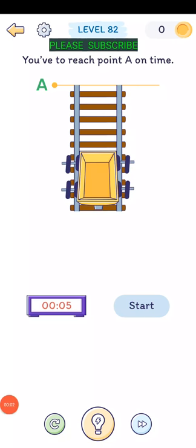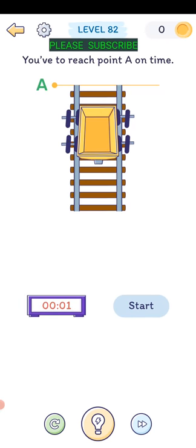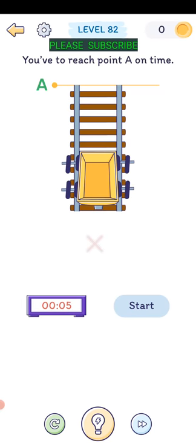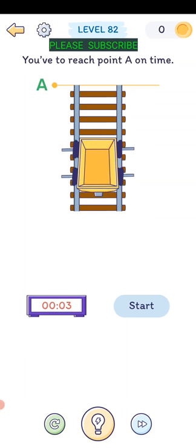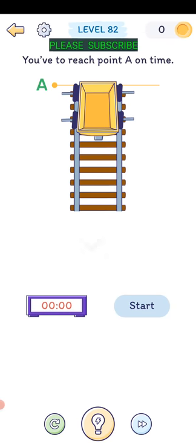Level eighty-one: you have to reach point A on time. These little tire things - drag them over so they're actually on the rail. Bigger wheels should get there a little faster. Yeah, just made it in time.